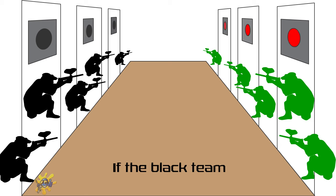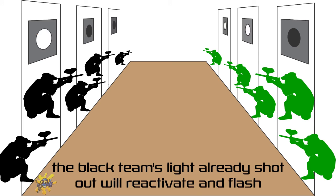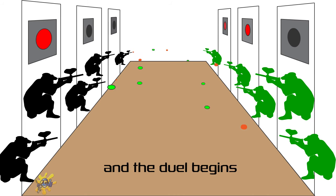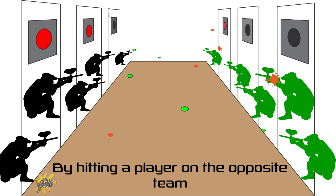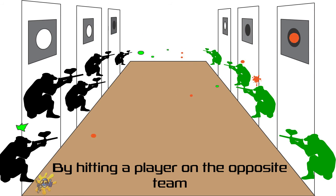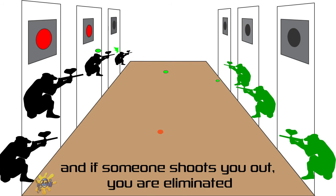If the black team shoot out one of the green team's lights, the black team's light already shot out will reactivate and flash. And the duel begins. But you have options. By hitting a player on the opposite team, they will be eliminated from the game. And if someone shoots you out, you are eliminated.